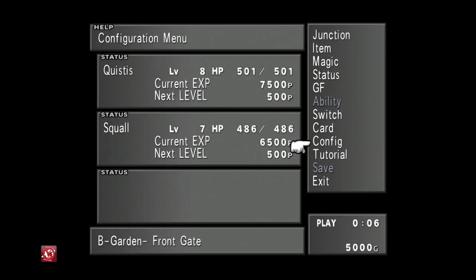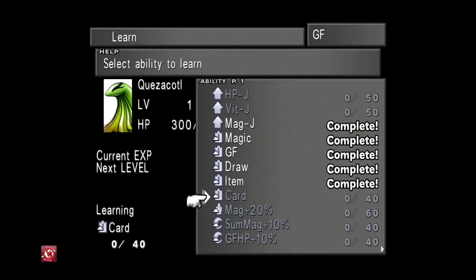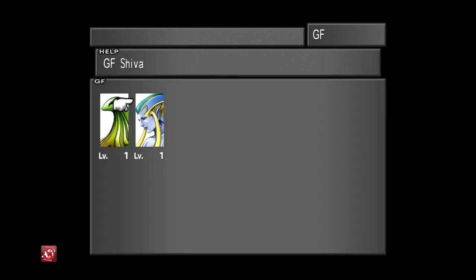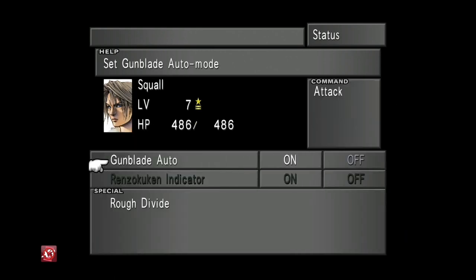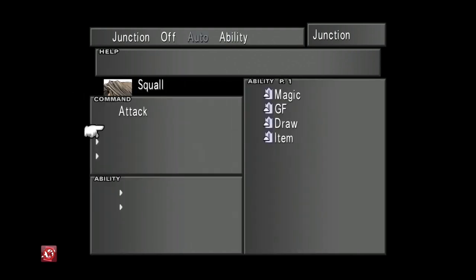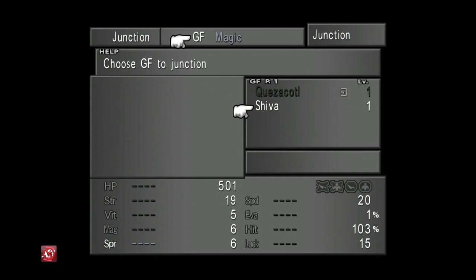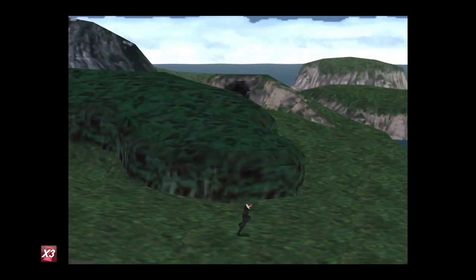Once she's given them to you, go into your inventory, change your config — change the battle memory option to Memory. Go into the Guardian Force menu: for Quistis select Card, and for Shiva select Ice Magic Refine. Then go into Squall's status and turn Gunblade Auto to On. Go to Junction and give Squall Quistis, then give him the abilities Magic, Item, and Draw. Junction Shiva to Quistis and give her the abilities Magic, Draw, and Item.